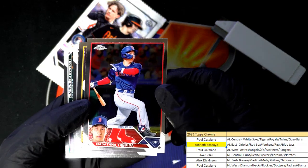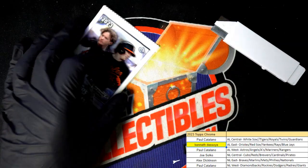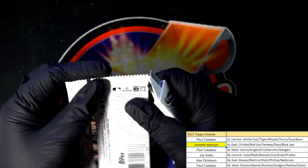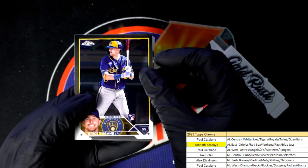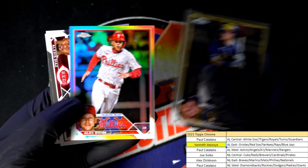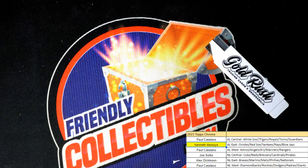Nice one there for the Tigers, Miguel Cabrera. Come on, we need one more colored parallel — we had the green wave, we've had some great inserts and lots of refractors, we need one more colored. There's a refractor. Alright, that's our box break in this Chrome Baseball hobby box right here. Congrats Kenny, and way to go — some of you got some great things. Of course there's some really good rookies to get out of this, so it's always a lot of fun. Love the way these look!